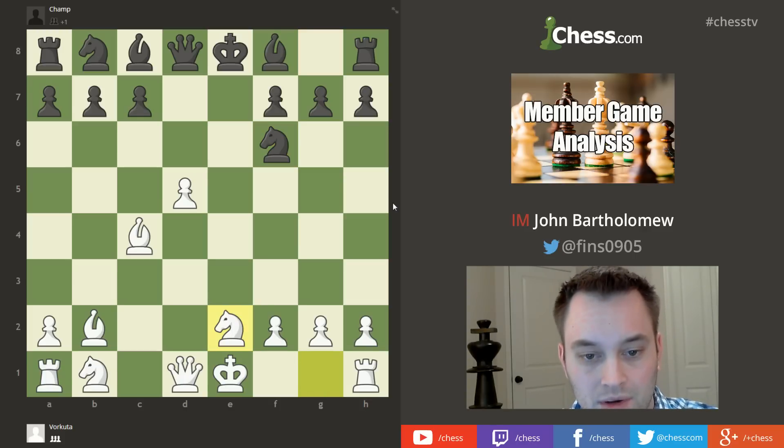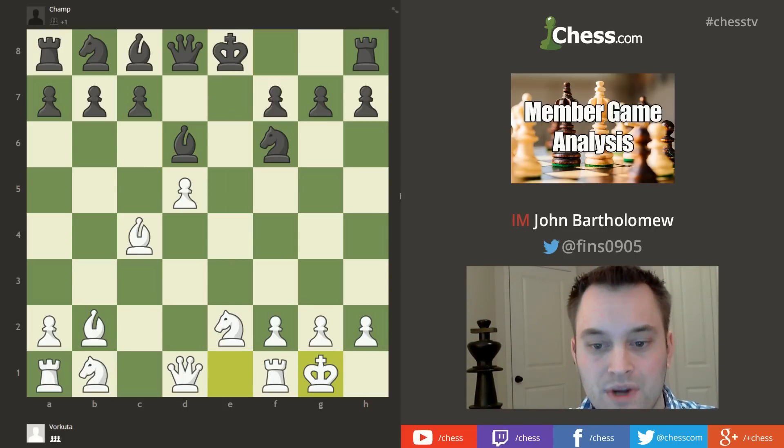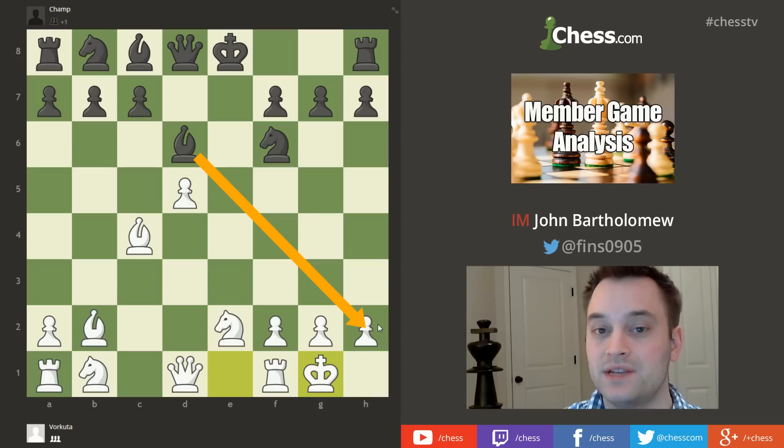White played Ne2, getting ready to castle — they may have avoided f3 because of a future Bg4 pin. Black played Bd6, and white castled. Now we reach an interesting moment: black has a typical tactical sequence available. The move played is Bxh2 check. I'll ask two questions: if black plays Bxh2 check, how do you think the game will go, and would you play this sacrifice? Pause to figure that out.